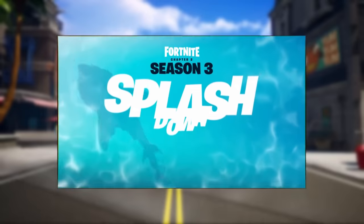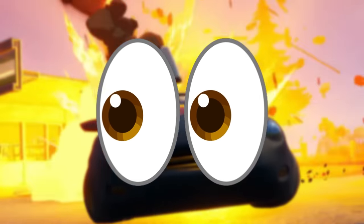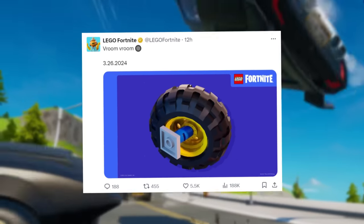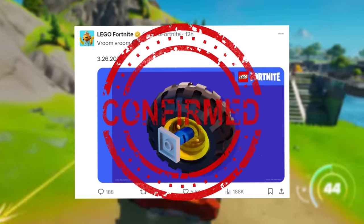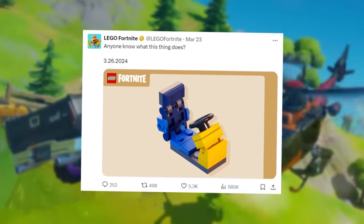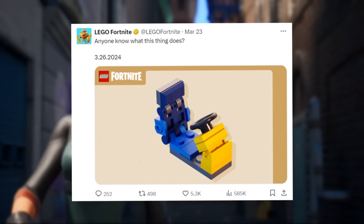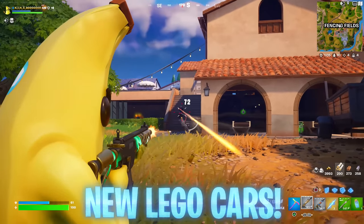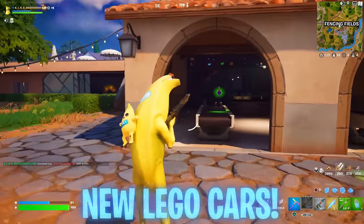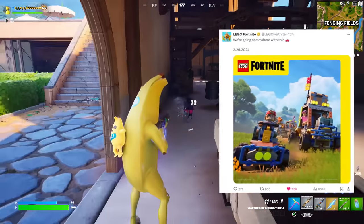When cars were introduced in Chapter 2 Season 3 it was a revolutionary update, and the same seems to be happening for LEGO. They've been teasing this since March 22nd on the official LEGO Fortnite Twitter — starting with 'vroom vroom' and a tyre emoji dated 3/26/2024, confirming the update day. On March 23rd they asked 'anyone know what this thing does?' showing a driver's seat and steering wheel. Today they showed off what types of vehicles we'll be able to make within LEGO Fortnite, again dated 3/26/2024.